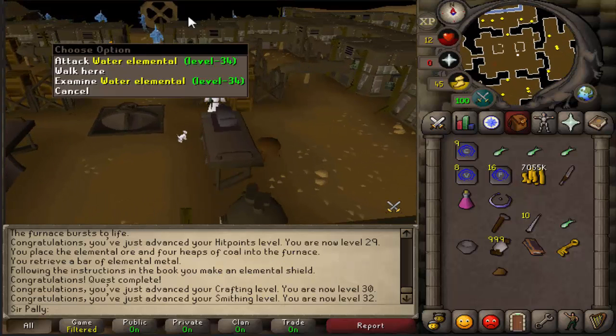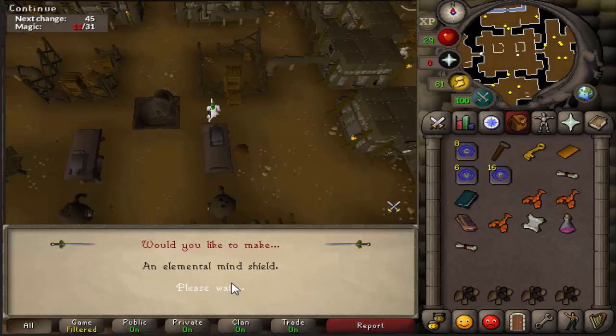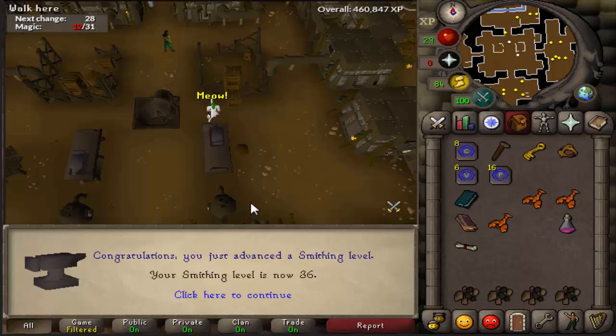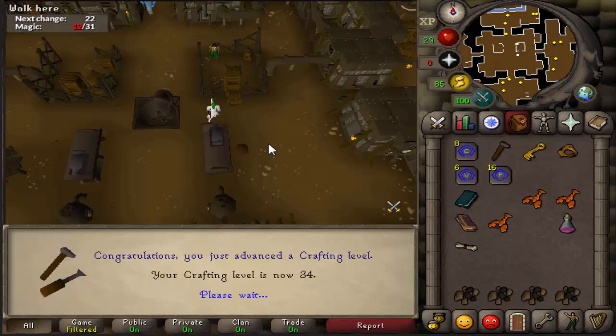It's nice to be able to level up all the skills — starting to have to train them. And this should be Elemental Workshop 2 completed. A task done as well, that's pretty sweet — 1 quest point, 7,500 smithing XP and crafting XP. Levels: 36 smithing and 34 crafting.